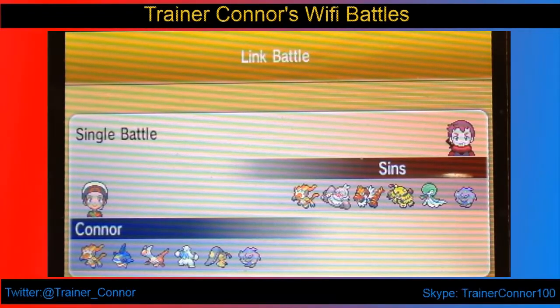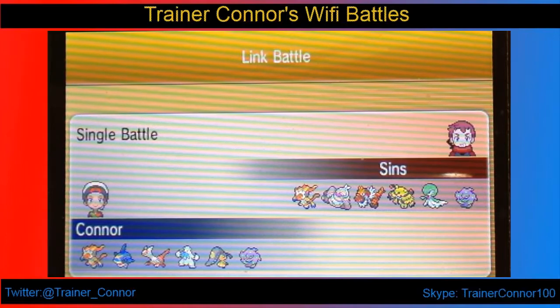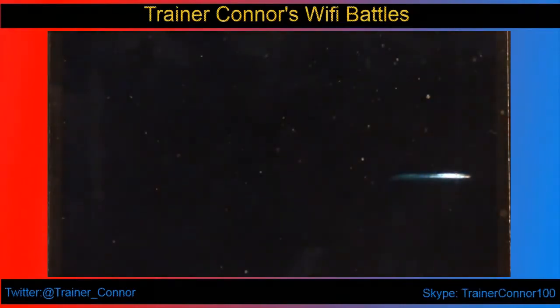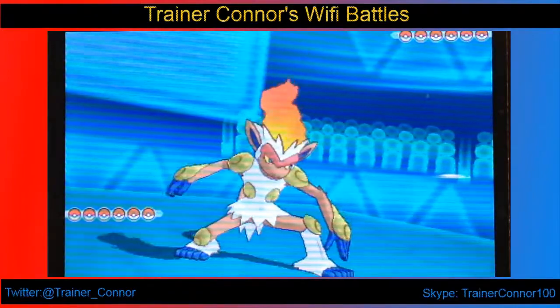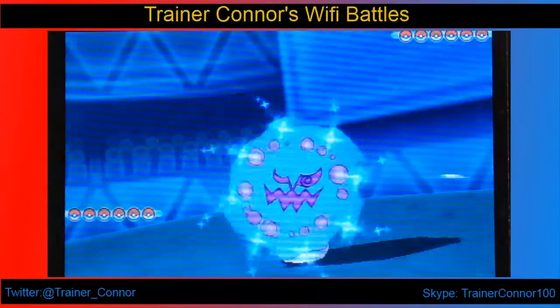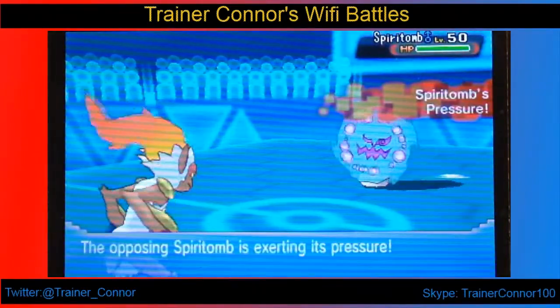How's it going everyone? You're watching another Wi-Fi Pokémon battle video. This is TrainerConnor. I hope you guys are having a great week. What I have today is a match where I hope I get a chance to use Mega Sharpedo. Mega Sharpedo has a really good ability in the form of Strong Jaw, which raises the power of Crunch and other Fang moves.